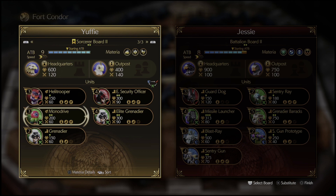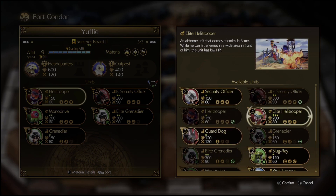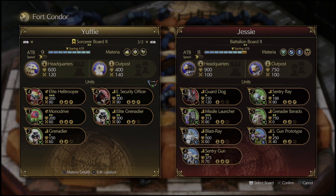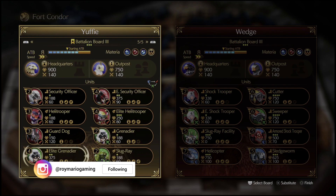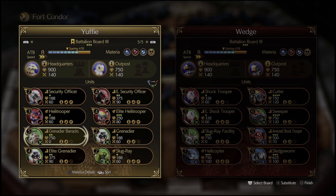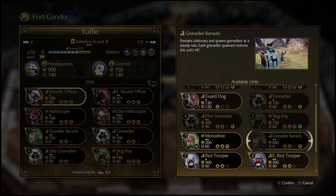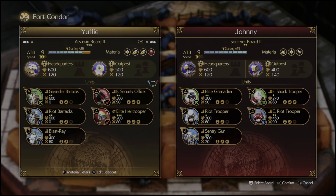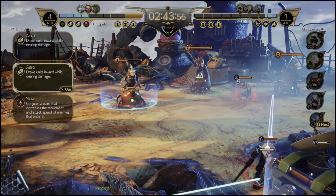A guard dog is the weakest troop in the game, so if the opponent only has one red troop, your units will likely hit it once regardless. In an ideal world against Jesse you go fully green — no need for many blue troops since her green troops would be strong against them. To change your loadout, look at the bottom of the board screen and press triangle to edit. This brings up a list of troops collected so far. At the start you should have enough for these early fights. Press square to see the board's materia details; in-game press L1 to execute them.